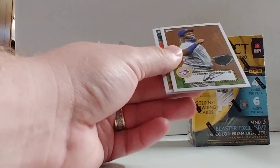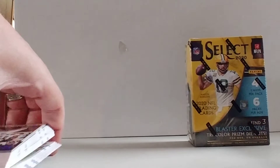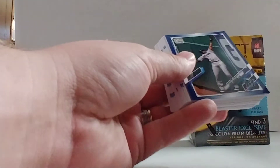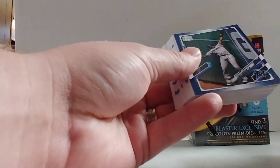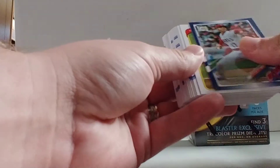Evan White. Vladimir Guerrero. Alex Bregman. Matt Chapman. And the other half of this hanger — we got Trevor Story throwback. We got Louis Brinson Blue and Shohei Ohtani Blue.